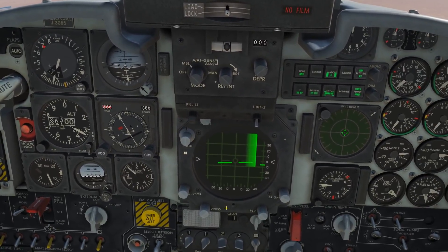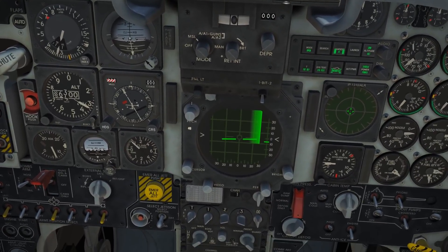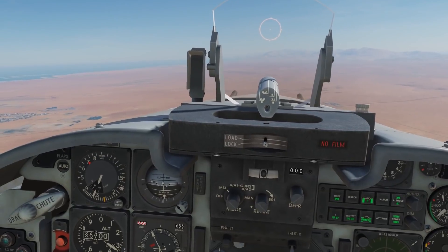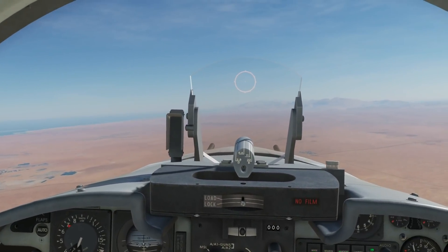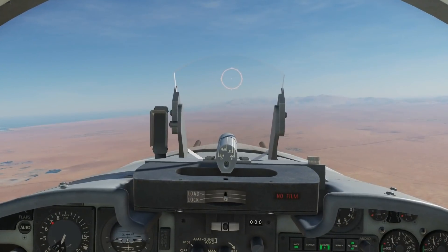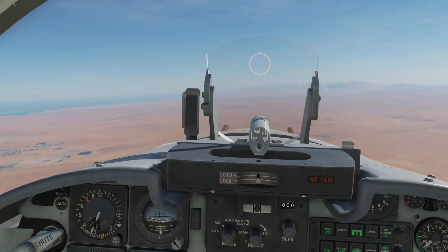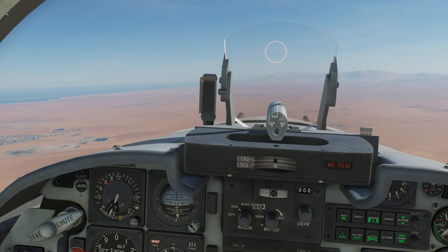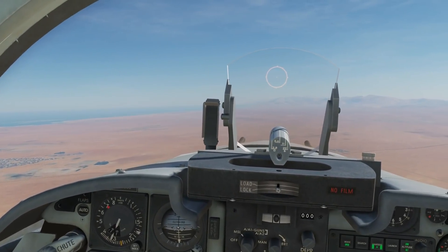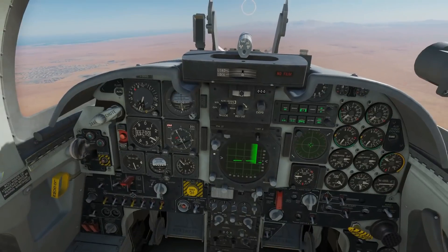The next thing we want to do is clarify we're on the right station. If you remember on the map, there was a code: SJH — three letters. That is what we use for our clarification. I'm going to jump into Google and type 'Morse code converter', click the first link, type in SJH, and translate. It's translated SJH into Morse code: dot dot dot, space, dot dot dot dot, space, dot dash dash dash. I'll write that down. Now we go back to the cockpit and listen to the Morse code being transmitted by the NDB to check we have the correct signal. It did: dot dot dot, space, dot dot dot dot, space, dot dash dash dash. That is correct — that's what we were looking for from Sierra Juliet Hotel.